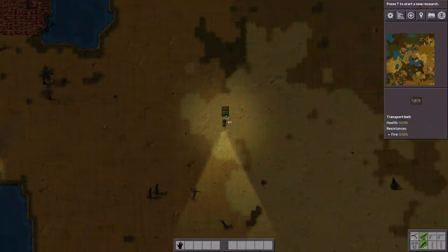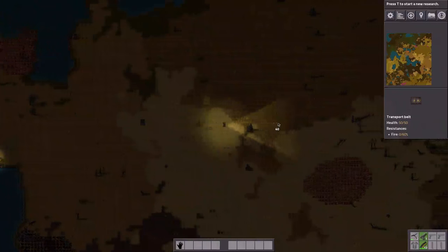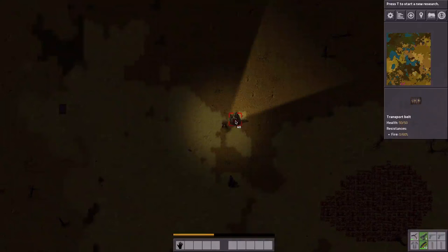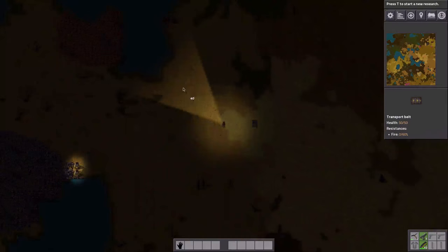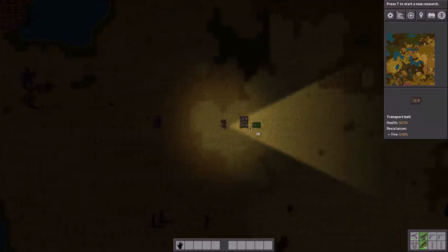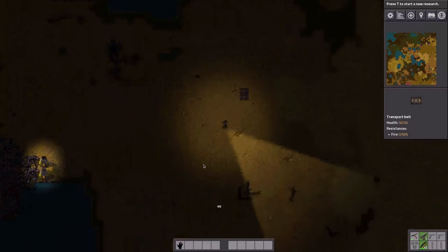We're going to build a main bus that delivers all of our resources down this line. Let's keep it minimal because I'm going to run out of belts very soon. I need a little space ahead, which I think I do have. These are the output lines.